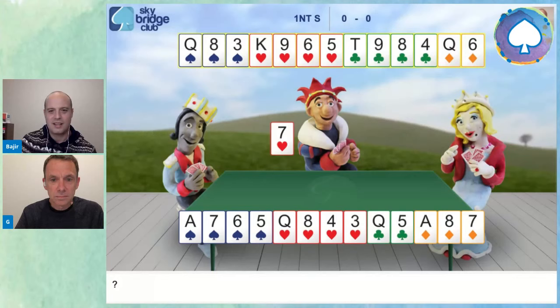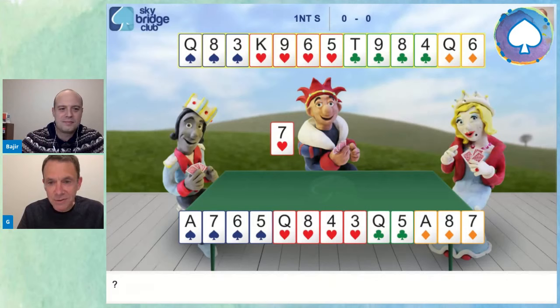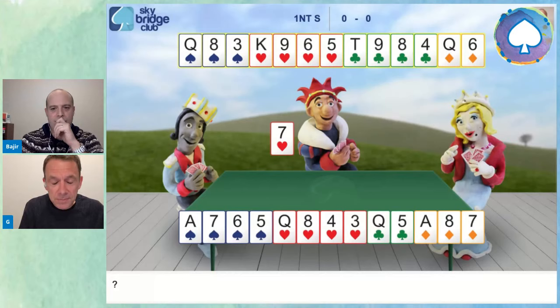Hey everybody, hey Graham. Hey Bajir, hi everybody. So Graham, I played this hand recently and I started because I had a question for you. You tell me, what's the question? The question is how do I play this hand in One No Trump? Because One No Trump always is a really difficult contract. I don't like playing in One No Trump. Why did a partner leave me in One No Trump? Many questions that people have about One No Trump.